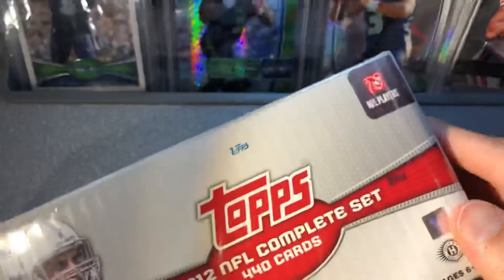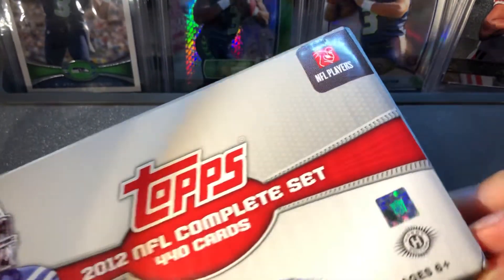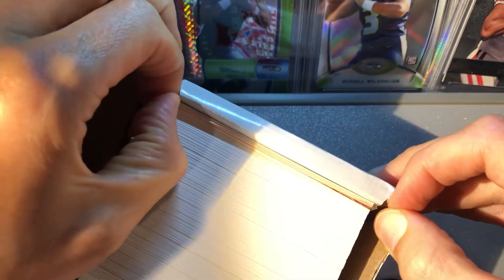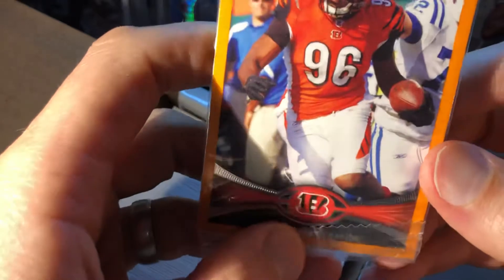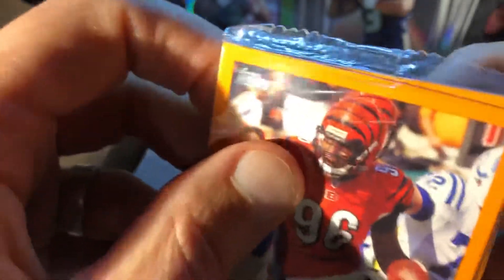Okay and then we got our second set here. Looks like the original owner kept these boxes really nicely taken care of. Here we go — they might all be a rookie pack, that'd be pretty cool. Nope, that's a veteran — but there's a Carlos Dunlap, so he's on the Seahawks now. Not too bad getting a Dunlap.